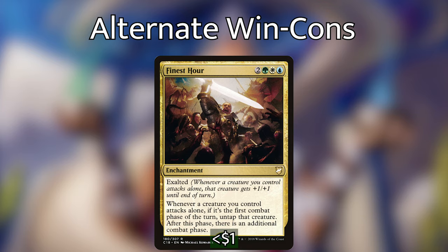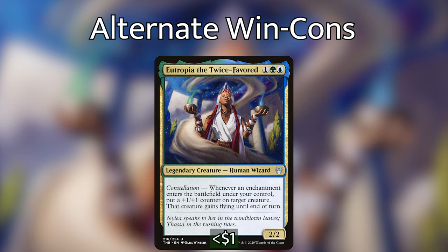Next up we have Finest Hour, an enchantment with Exalted: whenever a creature attacks alone it gets +1/+1, and if it's the first combat phase of the turn, untap that creature and there is an additional combat phase. This can give us two attacks with Tuvasa, which if she's unblockable and strong enough can just take an opponent out of the game. And we have Eutropia the Twice-Favored, one of the new creatures from Theros: her constellation ability says whenever an enchantment enters the battlefield under your control, put a +1/+1 counter on target creature and that creature gains flying until end of turn. The permanent +1/+1 counter is really nice, and giving Tuvasa flying lets her smack opponents in the face.